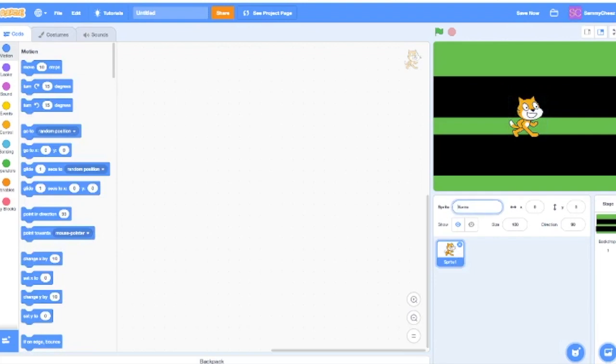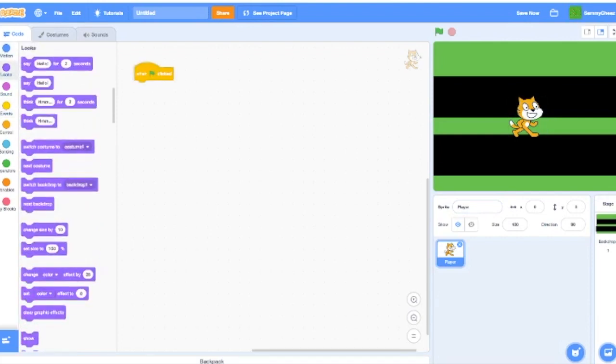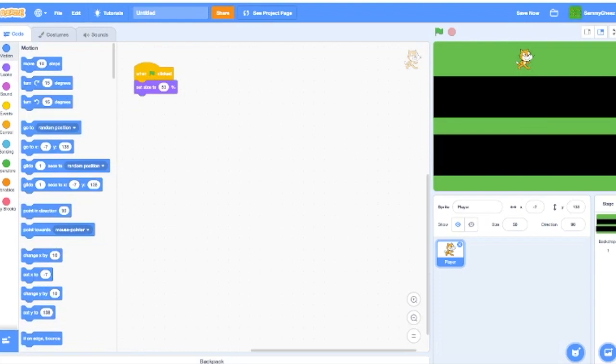Now that our first backdrop is done, rename the cat sprite from Sprite 1 to 'Player'. Go into Events, add a green flag clicked block, then set size to 50%. Find a good x and y position — for me that's x: negative 7, y: 138. So when we start, the player will always go there.